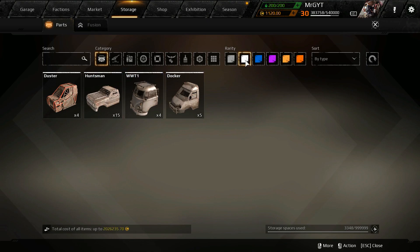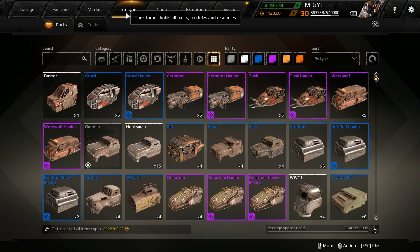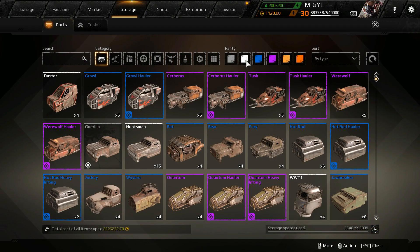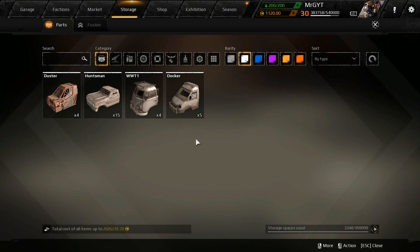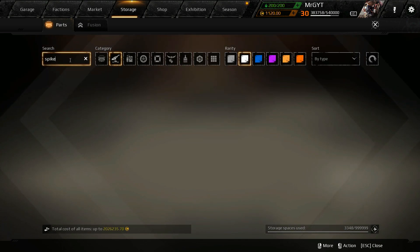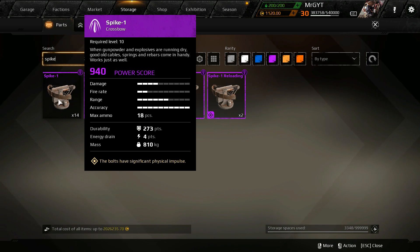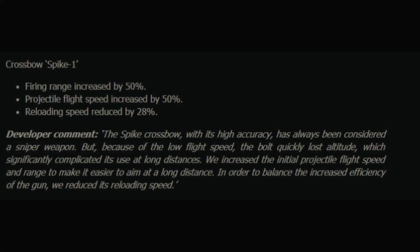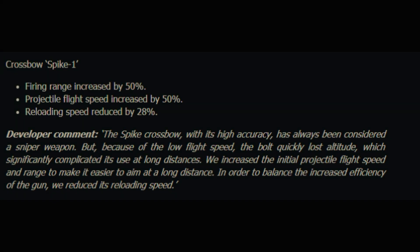The Docker has its durability bumped up from 350 to 390 — a bit of a buff — and maximum speed increased by 5 kilometers per hour. Still waiting for that speedometer. The WWT1 gets a durability bump as well, its weight is reduced, and its maximum speed is increased — those two were super slow. Now, this is kind of a big one: the Spike Crossbow gets a range increase and a projectile flight speed increase by 50%, which is huge, and a big 28% nerf to reload speed. So you're going to see these things more accurate over great distances — I don't really know why they needed it, because I'm already getting sniped across the map from people who are good with these. They're just going to get better.